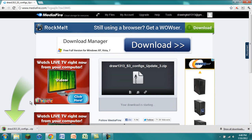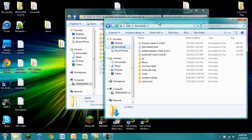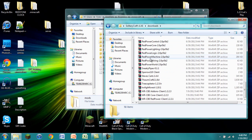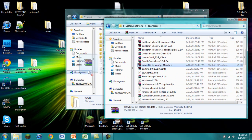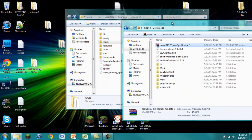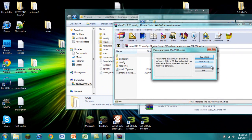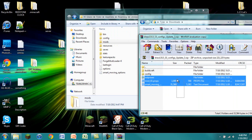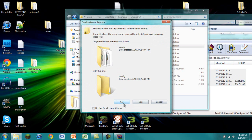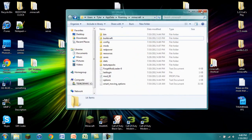Once downloaded, go to wherever your downloads are and find the config zip file. Double-click on it and it brings up a WinRAR window. You'll see all the configs you're going to need. Highlight everything, click and drag into your .minecraft folder, say yes, and replace everything. Exit out when done. Now all the configs should be working.